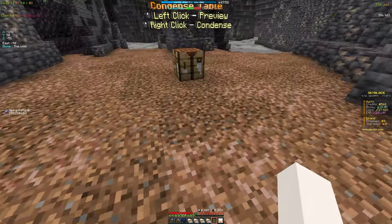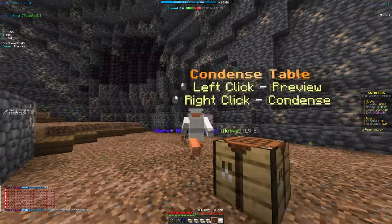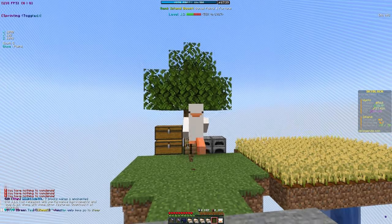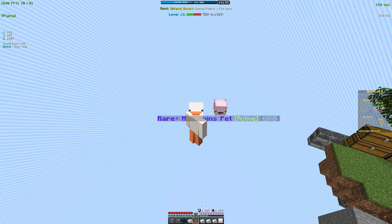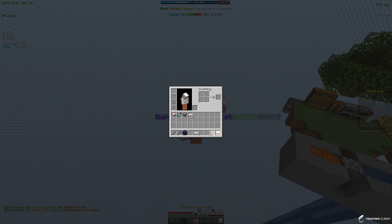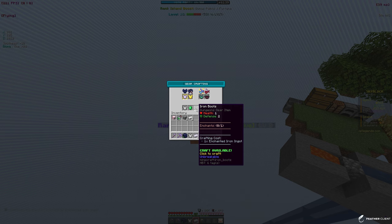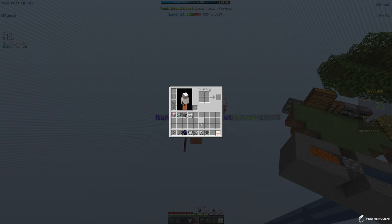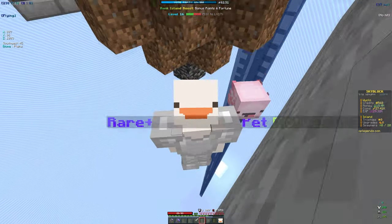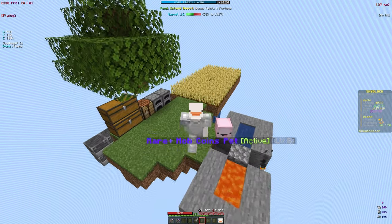Finished mining — we have four stacks of iron. Let's go to the condense table. We have to smelt all the iron first so I'll go to my island to smelt it all, then condense it into enchanted iron ingots. Once done — boom, condense, one more time boom — now we have four enchanted iron ingots. Let's go into the armor shop and buy all the gear: chestplate, leggings, boots, and the sword as well. Now we have the full dungeon armor set.